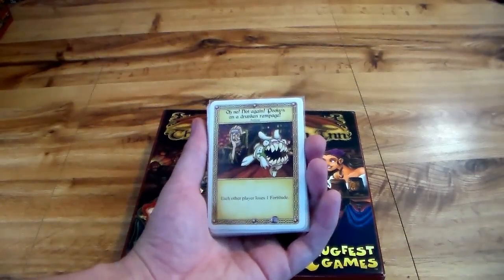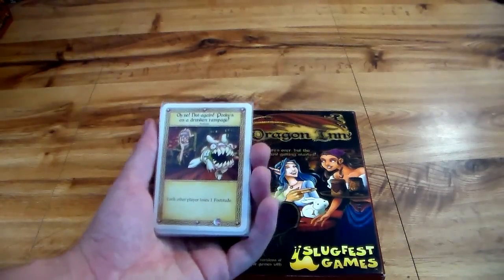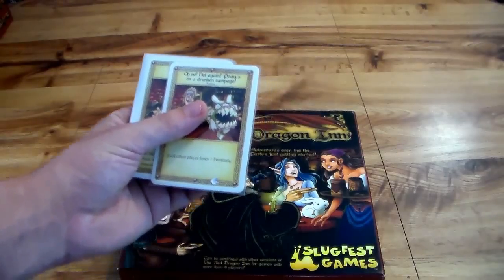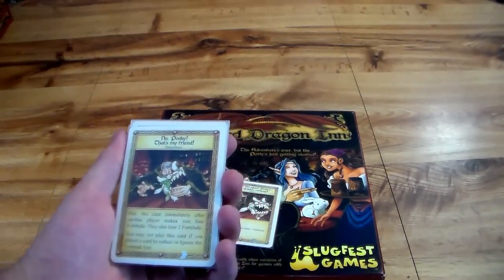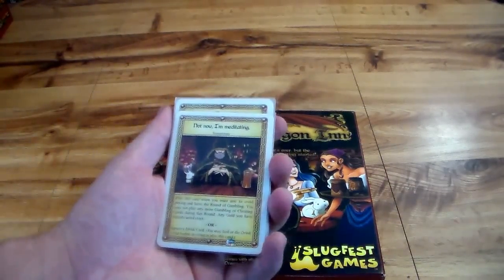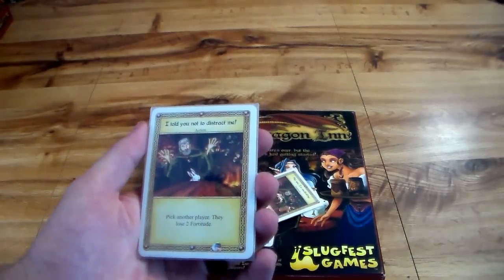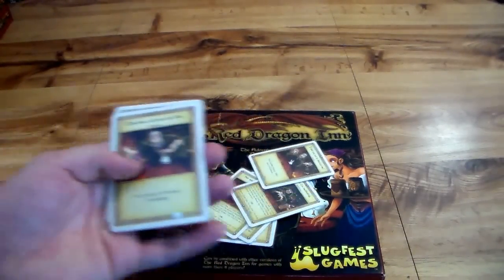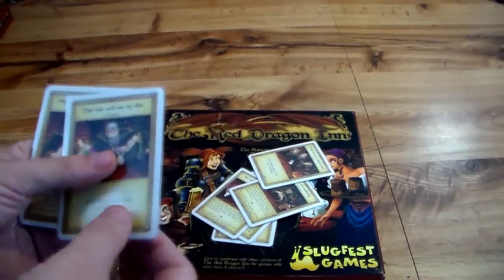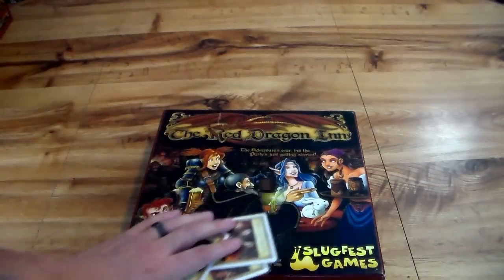This video is running a little long so I'm only going to go over a few of Zoc's cards. Pookie has really big teeth and a lot of tricks. 'Each other player loses one fortitude' — 'oh no, not again, Pookie is on a drunken rampage again' — the humor comes out in the game. 'Oh no, Pookie, that's my hand' — this is where Zoc loses fortitude but ignores other stuff. 'Not now, I'm meditating' — one of his evasion cards. 'I told you not to distract me' — pick another player, they lose two fortitude. 'This time we'll use dice' — a little fourth-wall-breaking — take control of a round of gambling, one of his cheating cards. And 'what's that up your sleeve' — that's Pookie actually being nice.